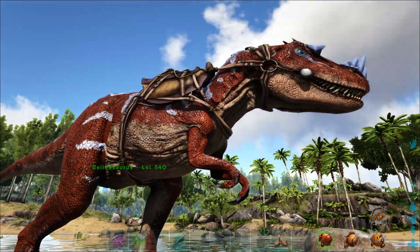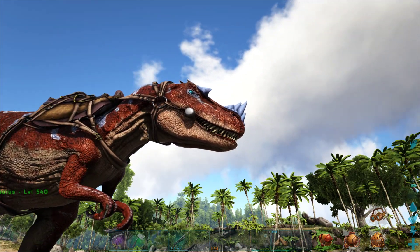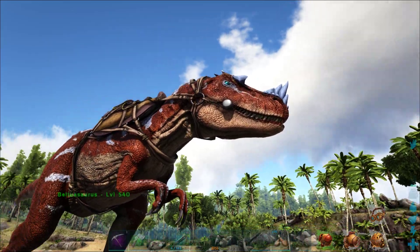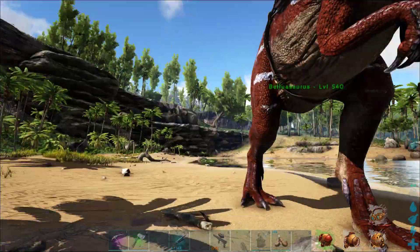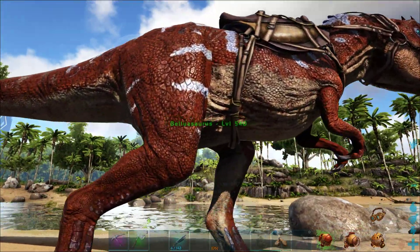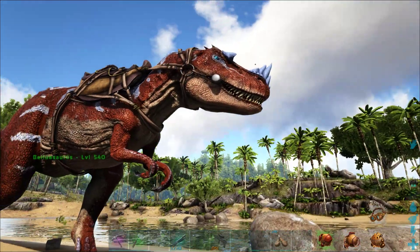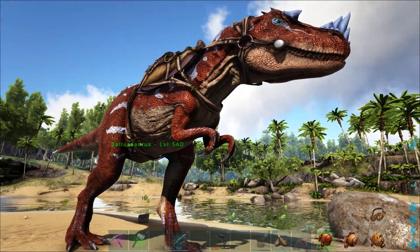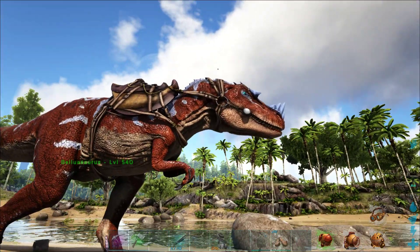His name translates into 'blue-horned brutal lizard.' Pretty fitting, wouldn't you say? It definitely fits in with the Aberration theme. I believe the stripes are actually somewhat reflective as well, so it kind of glows a bit at night — not as spectacular as other Aberrant creatures, but still kind of cool.